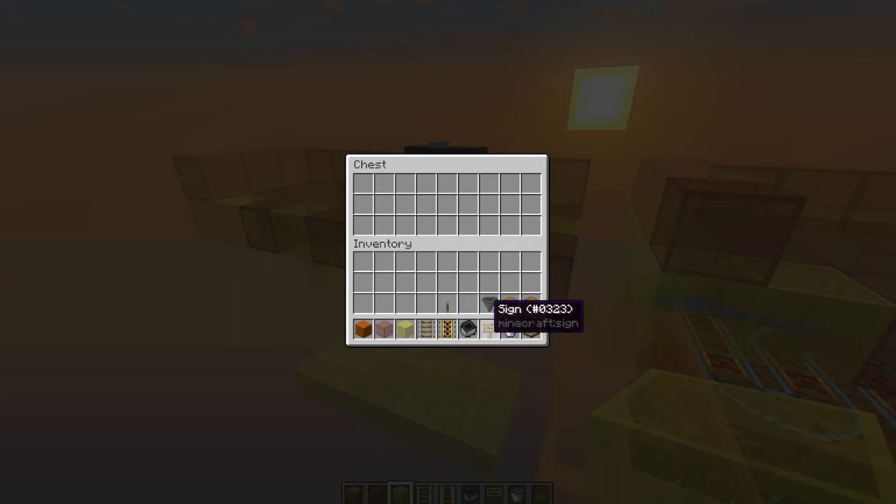You'll also need some hoppers — at minimum six or seven hoppers — they'll go into your storage system. Some chests and or trap chests just to store all the items, a water bucket, three trap doors, a sign, and that's it.